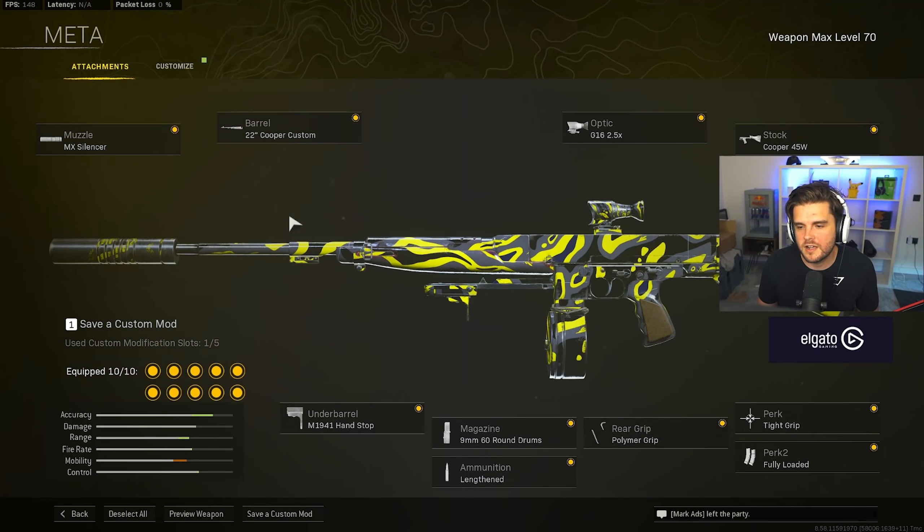Next we've got the Cooper Carbine, which has had an increase to its bullet velocity — something it has always struggled with. On the build you want the MX Silencer, 22 inch Cooper Custom barrel, the G16 2.5x optic, Cooper 45W stock, tight grip, fully loaded, polymer grip, 9mm 60-round drum mag, lengthened, and then the M1941 hand stop.